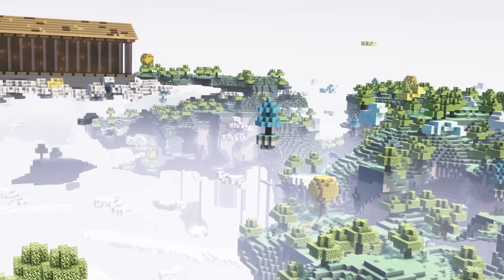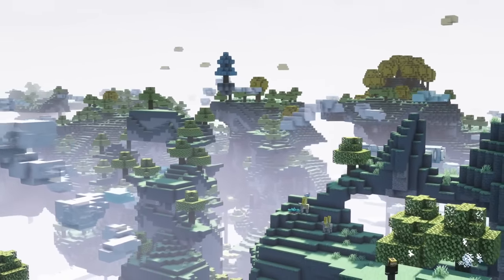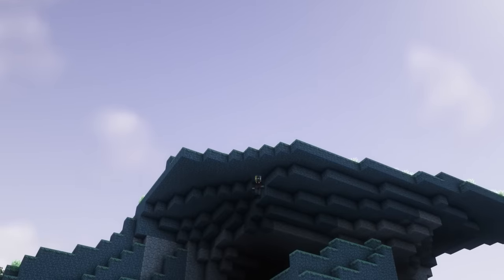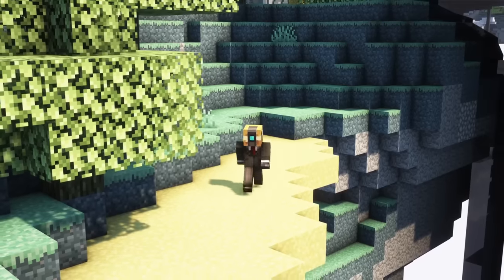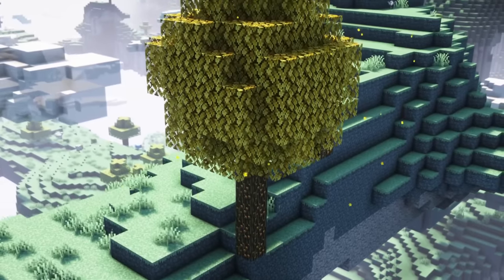After you enter this new dimension, in which it is always daytime, you will quickly find new blocks, trees, ores and more. This dimension consists of islands, and if you fall from one of them, you will eventually reach the overworld and fall from the sky there. There are new dirt and grass blocks, quick soil which is extremely slippery, and trees like the skyroot tree, golden oak tree, or crystal tree.